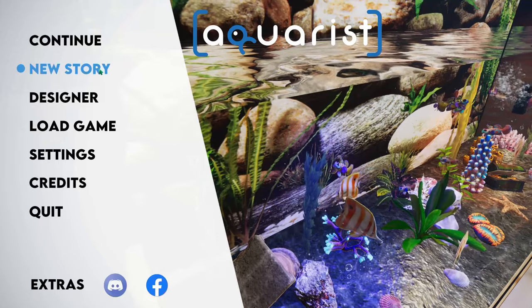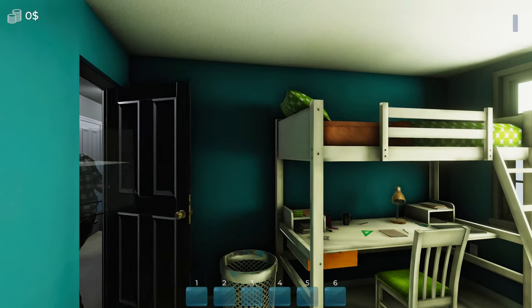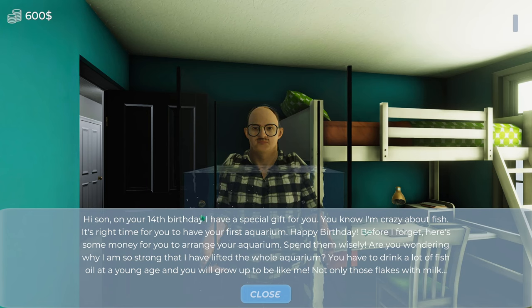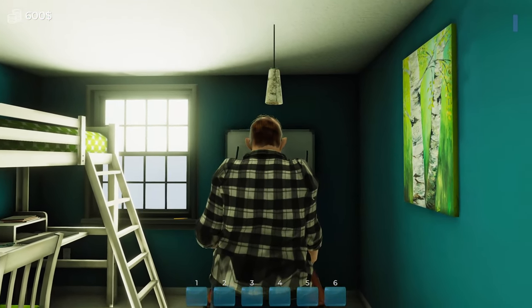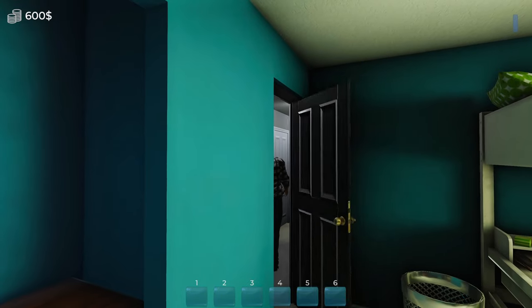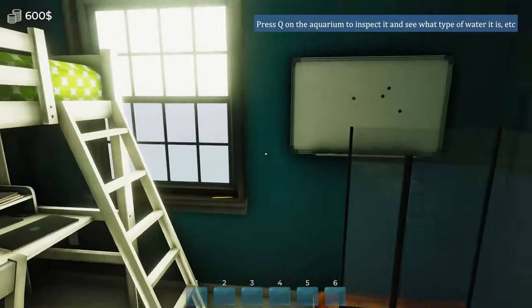We're creating a new story for some first-look gameplay. The intro reads: 'Hi son, on your 14th birthday I have a special gift for you. You know I'm crazy about fish - it's the right time for you to have your first aquarium. Happy birthday! Here's some money for you to arrange your aquarium.' And off he goes. We'll play this game for the first 20-30 minutes to see what it's all about.